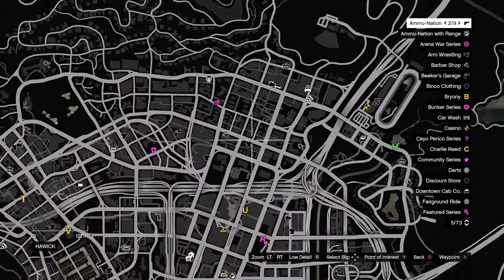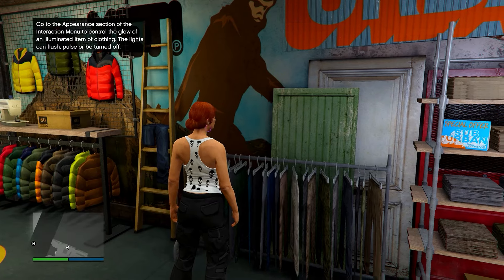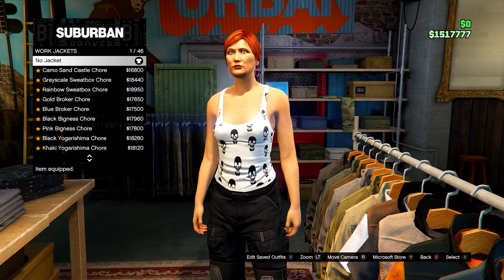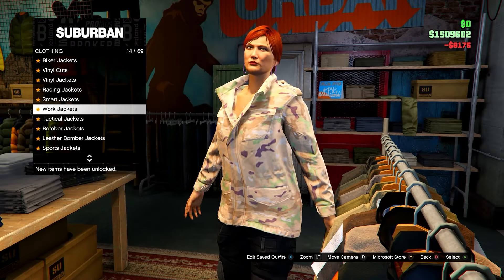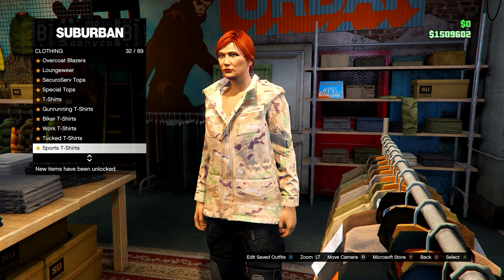When you load in, head over to any clothing store and then head down to Utility Pants — you want to go for the Black Battle Pants. From here, go on Tops and head down to Work Jackets and go for number 38, which should be the Peach Camo Closed Field. Once you have this, go down to Tucked T-Shirts and go for number 75, which should be the Blue Digital T-Shirt.